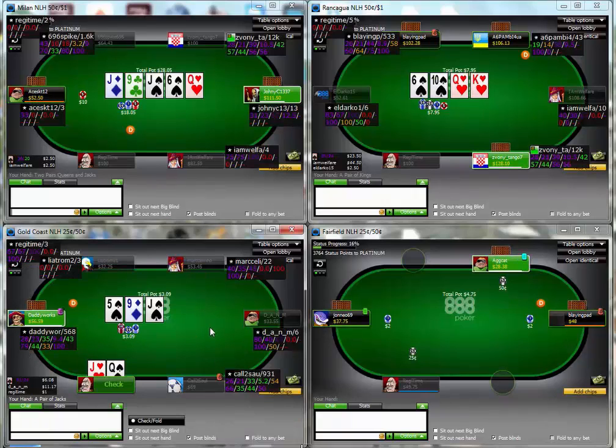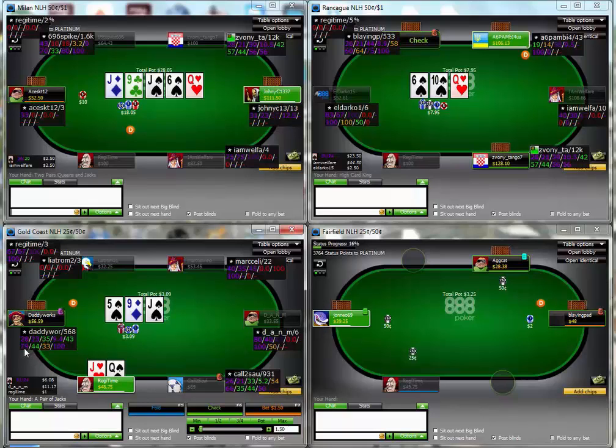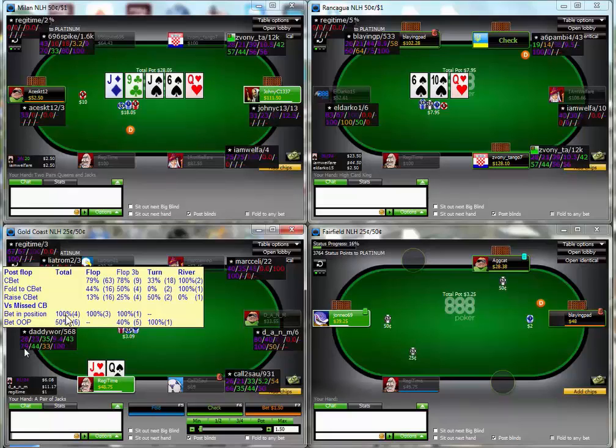On the bottom left table I checked to have a look at this guy because he's really quite aggressive. Going through my HUD stats very quickly - we have PFR, steal, 3-bet, fold to 3-bet on the top line, and then we have c-bet flop, fold to c-bet, turn c-bet, river. I checked the guy and his pop-up came up and went away very quickly, but he had - let's just rewind so we can get the guy's pop-up. We can see he has - it's only a sample of four - but he has 100% bet when checked to by the preflop raiser.